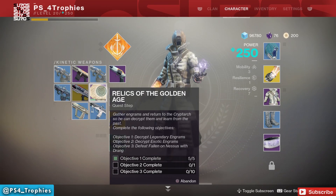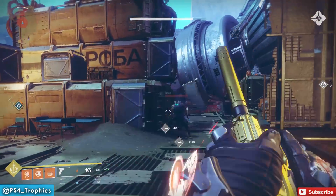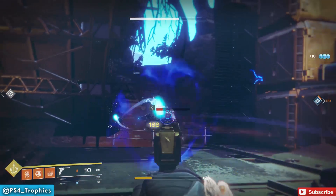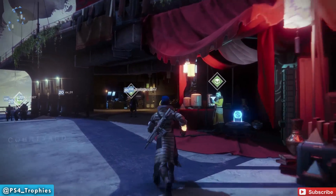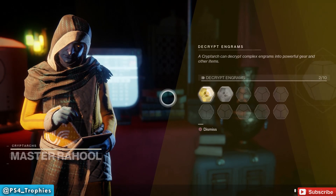You need to decrypt five legendary engrams — the legendary rewards you get from the factions also count toward the five. You also need to decrypt one exotic engram. And you need to get 10 kills on Nessus with the Drang, which is very easy. The exotic engram is the main grind here.